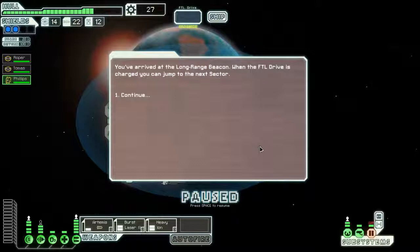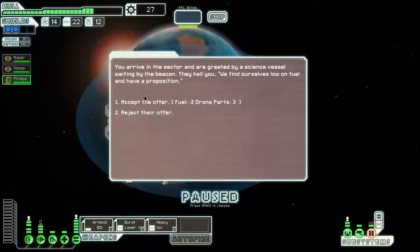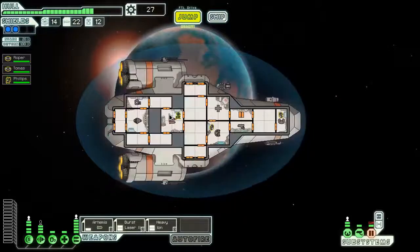We arrive at the long-range beacon — when the FTL drive is charged you can jump to the next sector. We're greeted by a science vessel awaiting the beacon; they hail us: 'We find ourselves low on fuel and have a proposition.' They offer to sell fuel and get three drone parts, or we can reject their offer. Right now I don't have any usable drones but I do need fuel, so I'll have to reject.